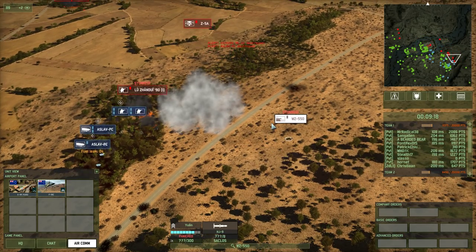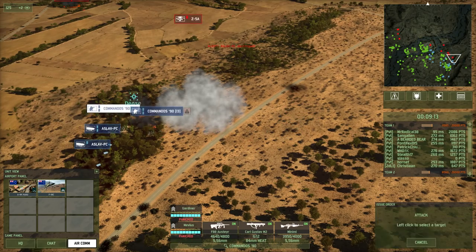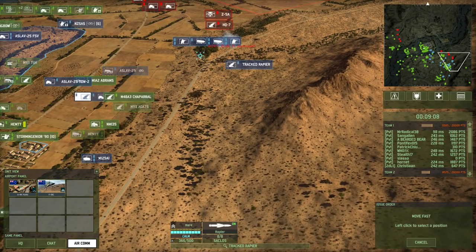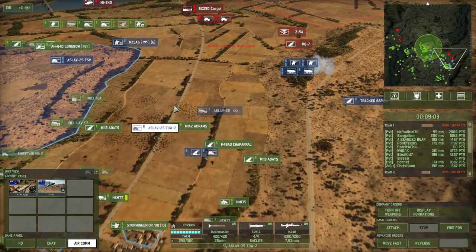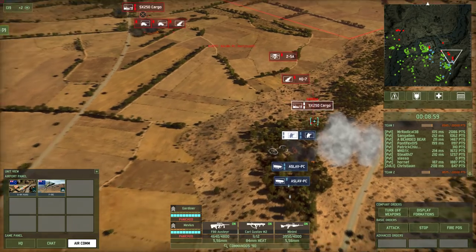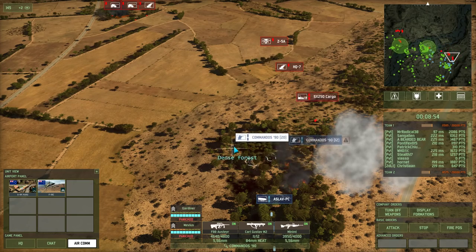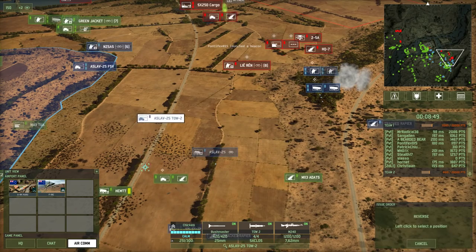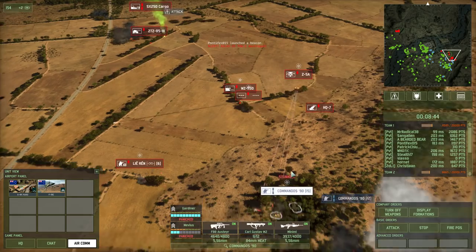I would love to kill that thing off — worth a lot of points and it's a very, very big threat. I'm also going to need some fire support. Lost an ASLAV PC. Come on, get in and cover — whatever kind of cover you have.